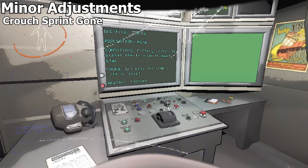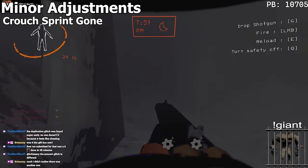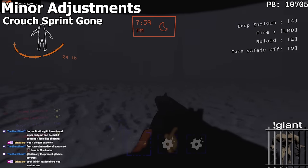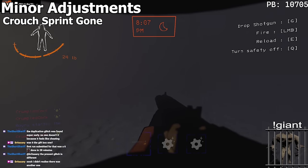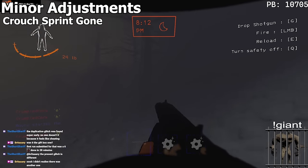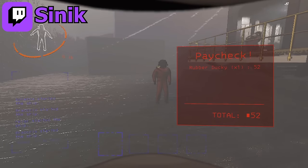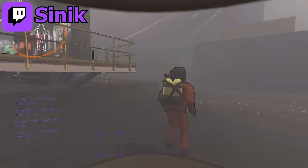Crouch sprinting has been removed. This honestly hurts a little as it was something always used to get around dogs. It was never intentional though so I get why it's gone, but there were definitely more important fixes that could have been prioritized. Crouch sprinting is still technically possible but a lot slower — you have to press Ctrl then press Shift and let go of both, then press them again.